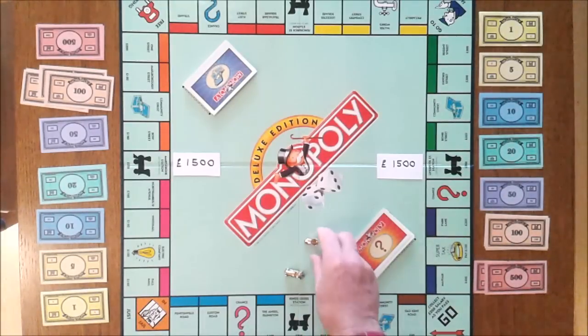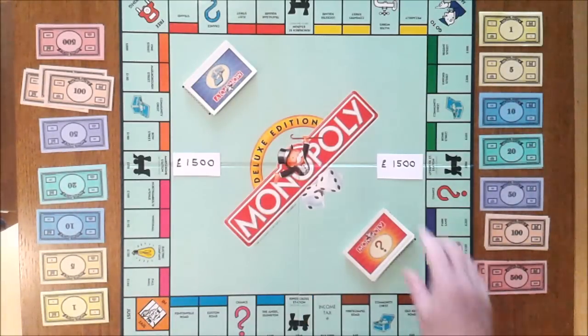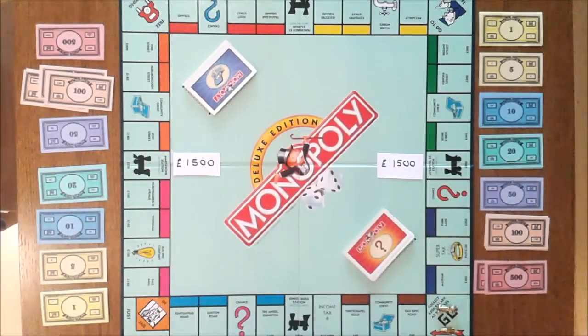Today Carr and Boot are going to play the shortest game of Monopoly. They both start off with £1,500. This is Carr's side and this is Boot. Let's go.